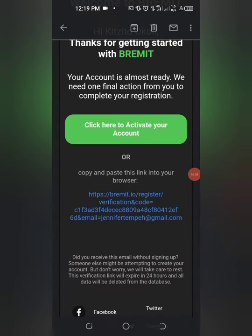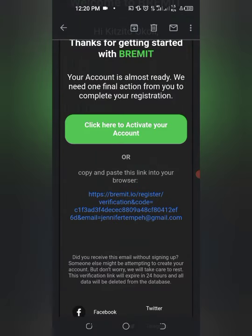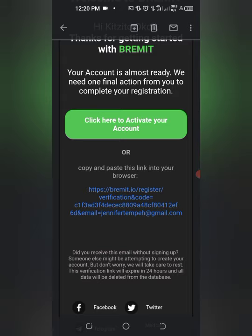Okay guys, so I've put in my name, email address, and password. I clicked register and they went ahead and registered the account and sent me an email. I went to my email and saw it said: 'Your account is almost ready. We need one final action from you — click here to activate your account.'